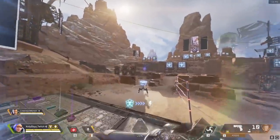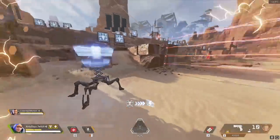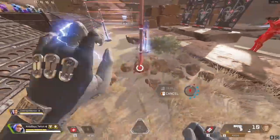Her ultimate ability destroys enemy grenades and any encroaching missile strikes or bombardments from Bangalore or Gibraltar, while also healing players' shields that are within a short distance from her ultimate. The ultimate also recharges her active ability almost instantly.